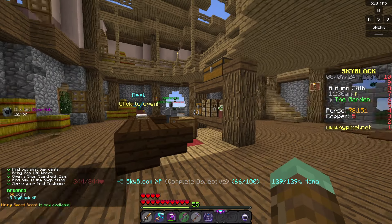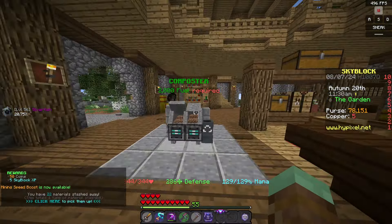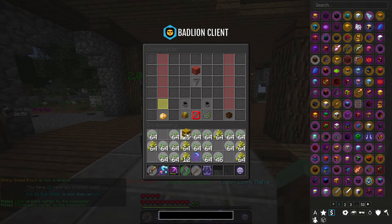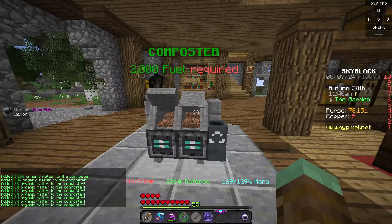So we basically completed the tutorial that we needed — not really needed, but it was there. I'll just put everything else that I don't need in here. There we go, we got some fuel now.